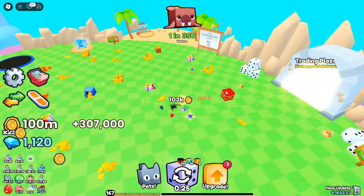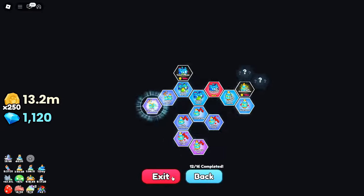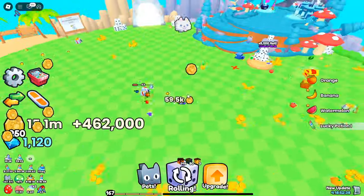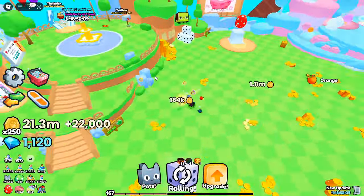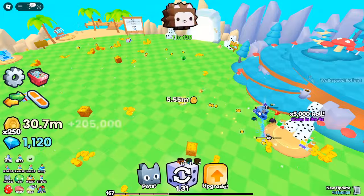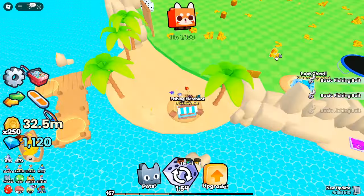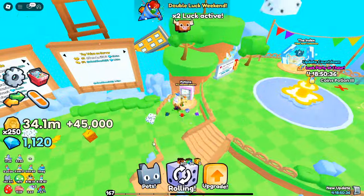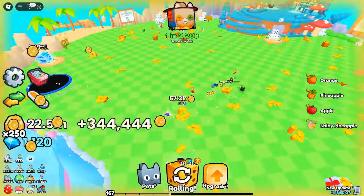Here's the catch: you need to find both the upper half and the lower half of the crystal key to combine them and create the full key. The lower half in particular is what players struggle with the most. If you've been fishing in Pets Go, you've probably come across a lot of upper half crystal keys — these are relatively easy to get as they can drop from basic treasure chests, going for just 134 gems each. But getting the lower half is where things get interesting.